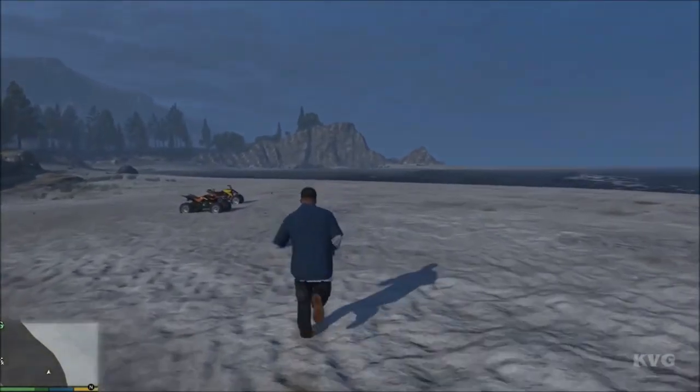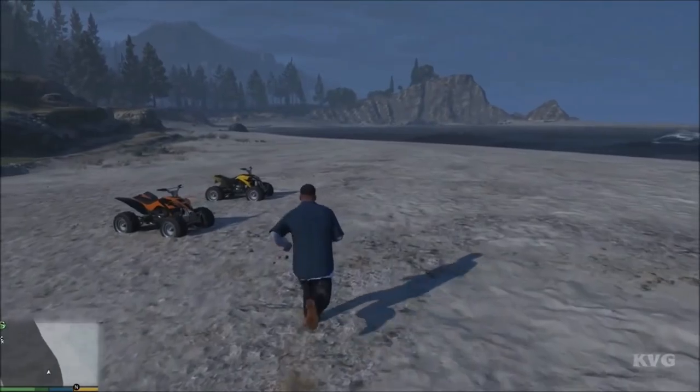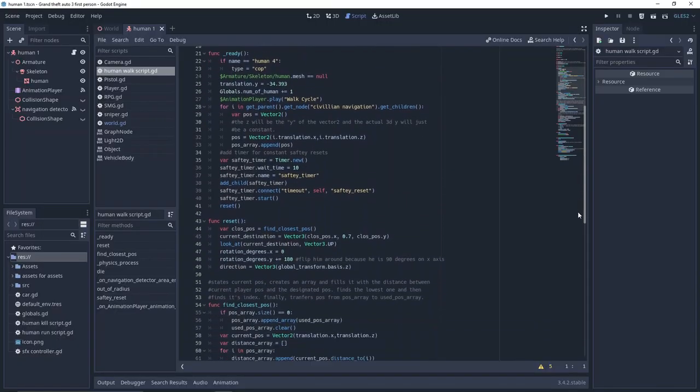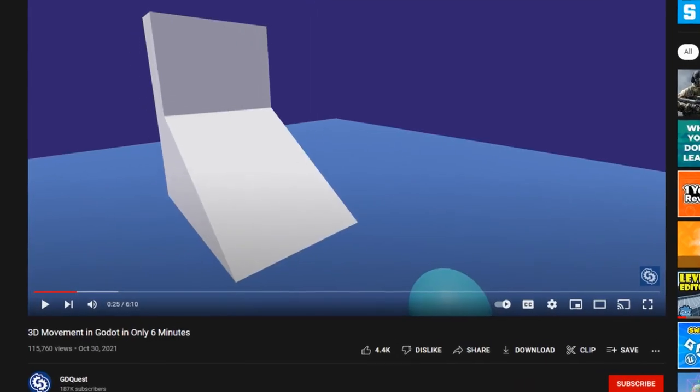Next, I needed a player to navigate the map, but there's one problem with that. I am horrible at vector math, so instead of programming anything myself, I just took some code from a tutorial to get a third-person character up and running.